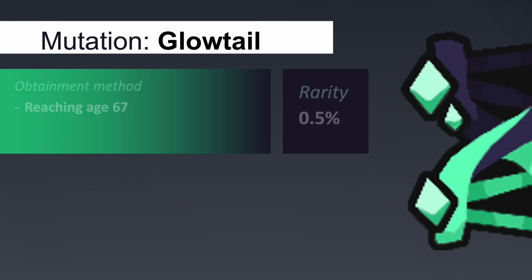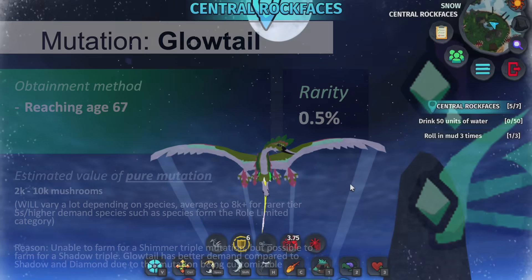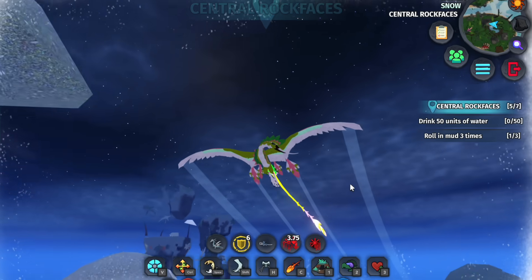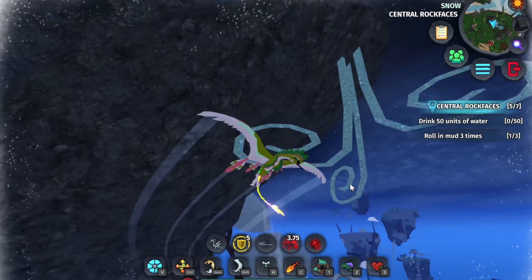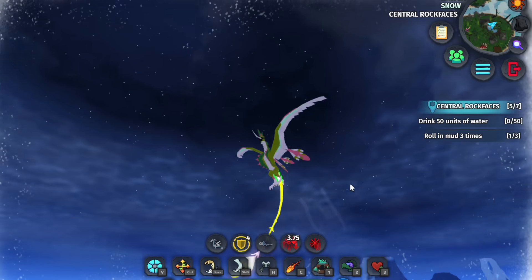Glow tail is another popular mutation that mutation hunters will look for, usually in combination with shimmer. This mutation changes the material on the affected creature's tail into a neon glow, but will not change the base colour of the tail, so you will be able to customise any creature with this mutation.